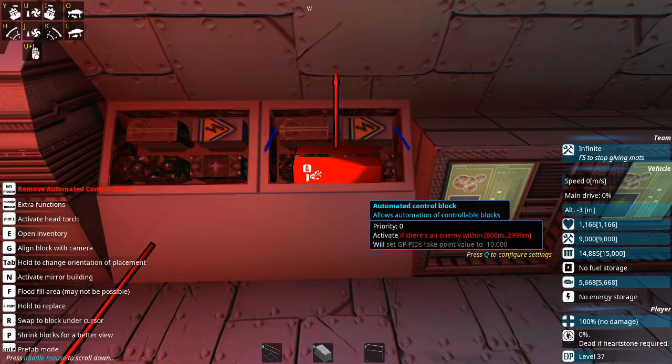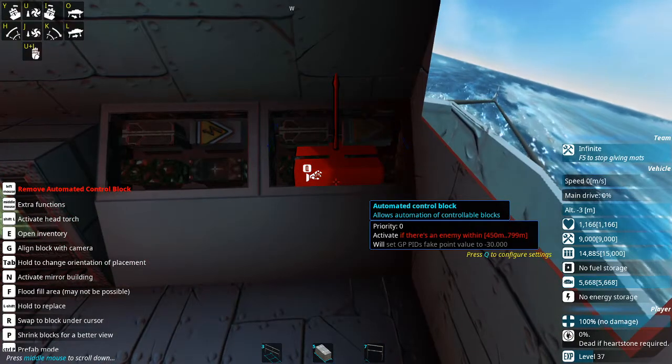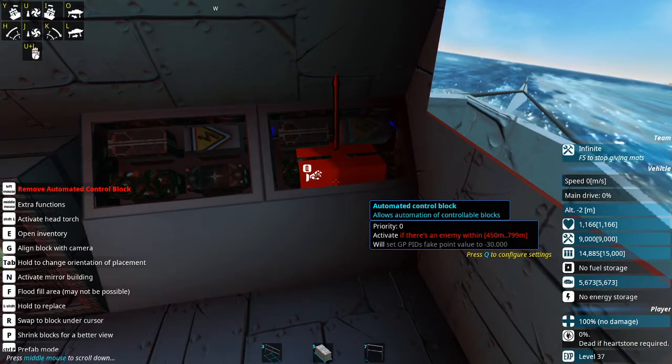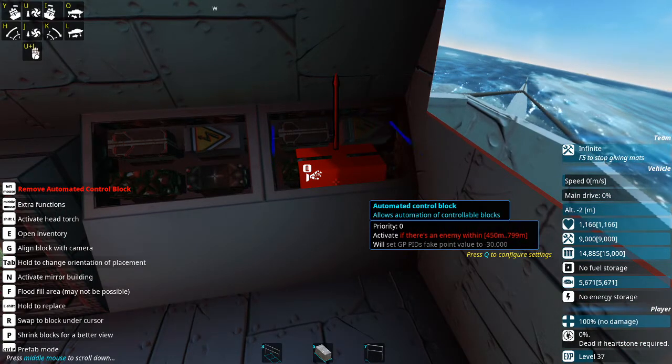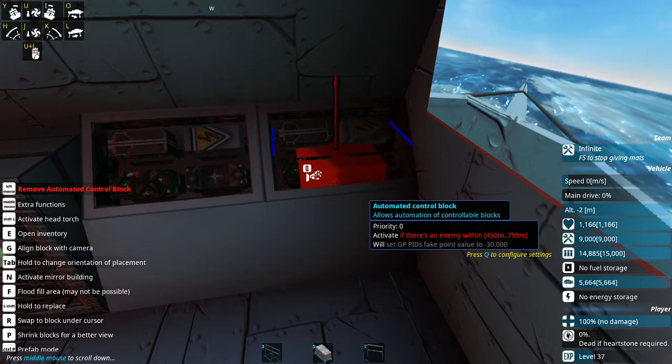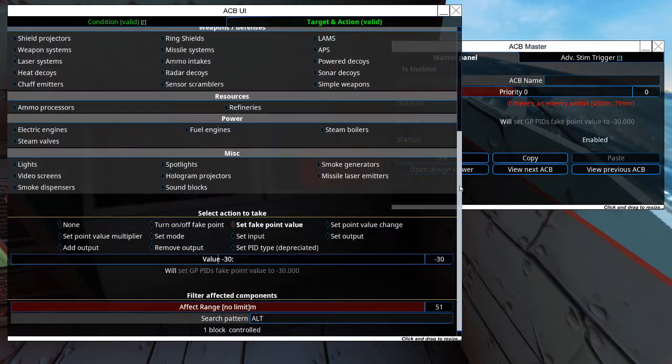So the next set of ranges is now going to be at our attack depth. This means we've sighted our enemy and now we're going to go below periscope depth — we're going to retract our periscope and begin our attack run. So this ACB is set up so that if they're within 800 meters but still further than 450 meters away, we're just going to increase the depth to negative 30 meters. Again, make sure that we're setting it to search for the altitude PID.